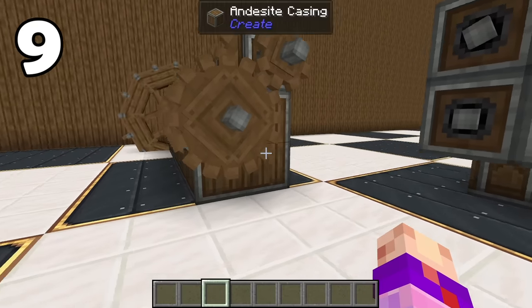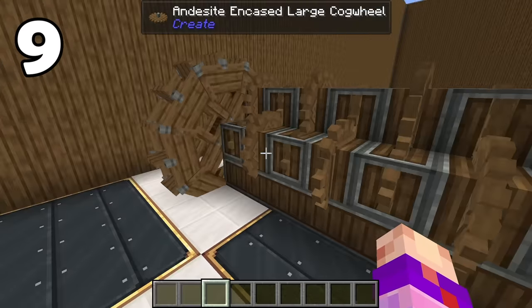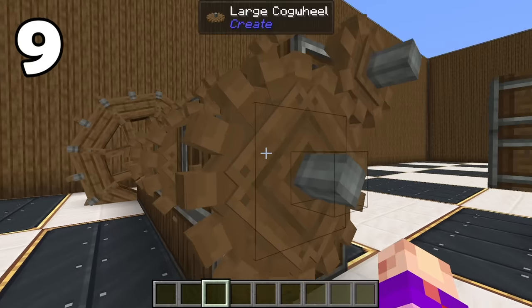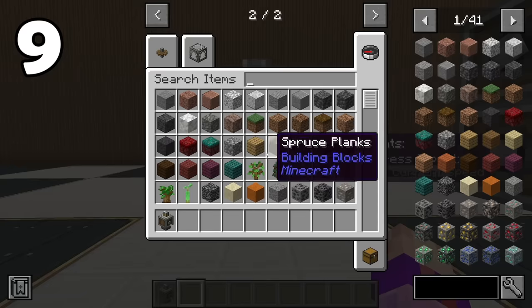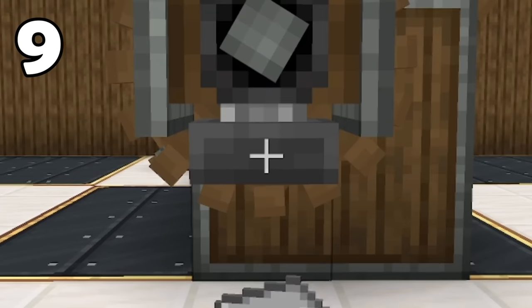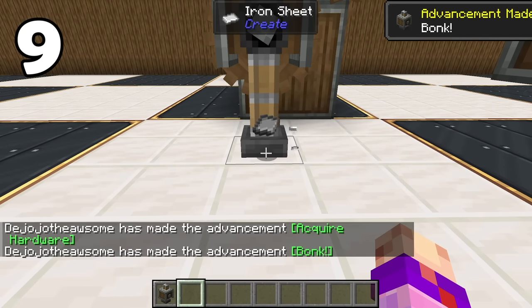Another thing that kind of sounds like it should be more useful than it is is infinitely slow RPM. There's no bottom limit on how slow something can go, and if you get close up to it, you can see this cog is actually moving. You can actually run machines off of this — if I put an iron ingot underneath this press it will technically begin to press, but I don't really think it's quite worth it.